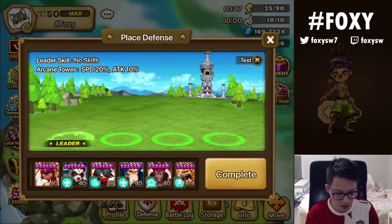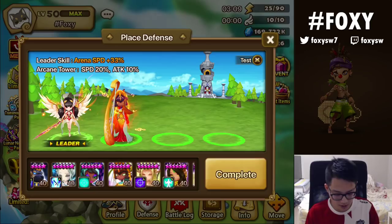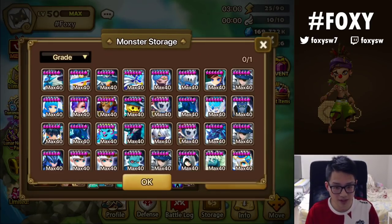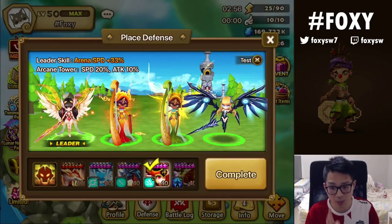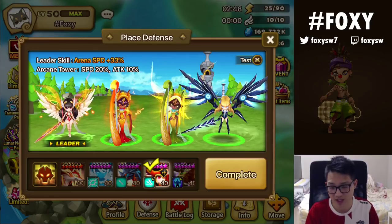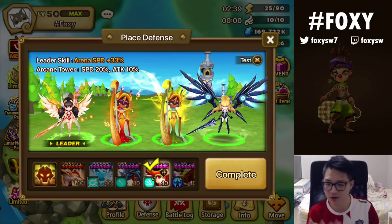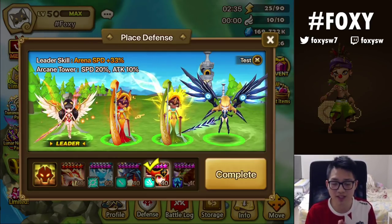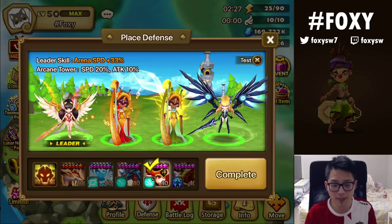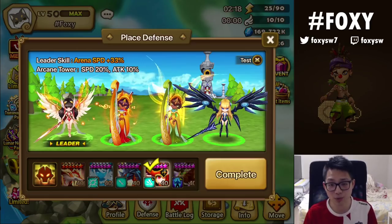Another way to counter double Lucian is running a lot of revives. You'll see something like one, two, three — Vanessa, double healer, double harps, and sometimes a Camilla on this defense. Why does this counter double Lucian? You have double fire, so really hard to double Lucian two fires, especially if Harmonia is super tank like triple HP and the Menace is on speed, crit damage, HP. One water unit and one neutral wind makes them think, 'can I double Lucian it?' Things like this with revive and healing — high sustain that won't die to double amps. If the first Lucian kills off the Vanessa, Tiana will steal the turn and heal up the rest of the monsters.